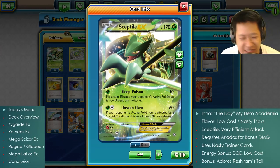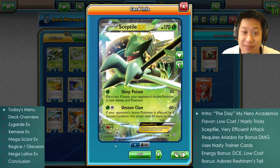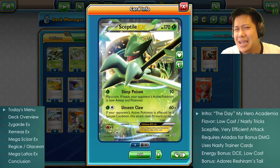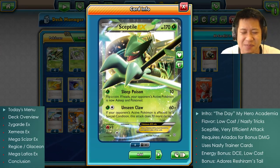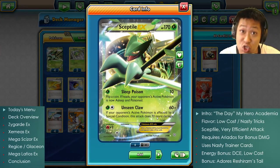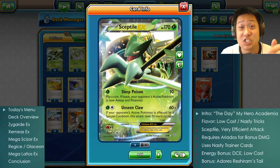Analogy time: like a MOBA in League of Legends, there is a carry and a support. The carry carries you to victory — that's your main Pokémon. This is Sceptile, the grass carry with 170 hit points. Unseen Claw costs two energies, really easy to charge up — 60 damage, or 70 more for 130 total if the enemy has a special condition.